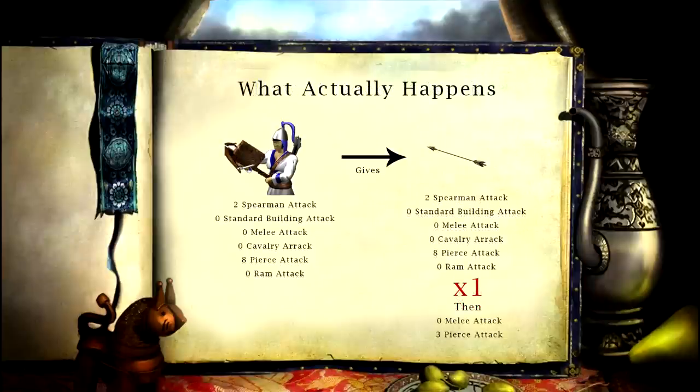This is where the extra melee and pierce attack for the Chu Ko Nu's arrow comes into play. The very first arrow the Chu Ko Nu fires is used to transmit the data from the Chu Ko Nu to the unit that it hits. The first arrow will inflict full damage, calculated based on the Chu Ko Nu's base pierce attack and any bonus attacks it may have. The second arrow and onwards will not inflict full damage — it'll inflict damage based on the statistic of the arrow itself, which is zero melee and three pierce. An unupgraded Chu Ko Nu firing three arrows against a unit with zero pierce armor will inflict eight damage on the first arrow and then three damage for every arrow after that.